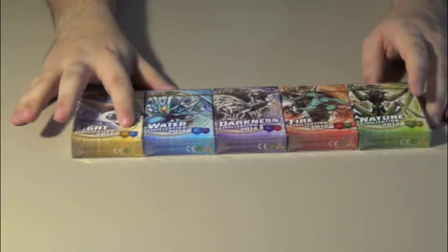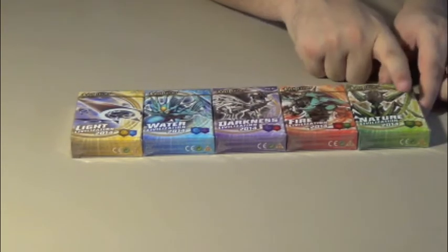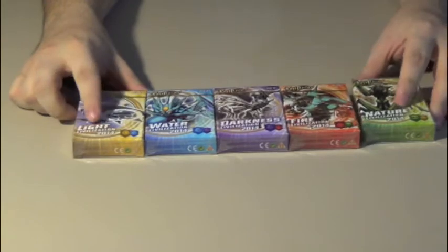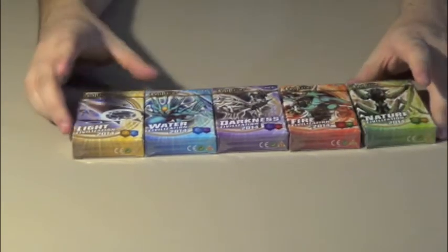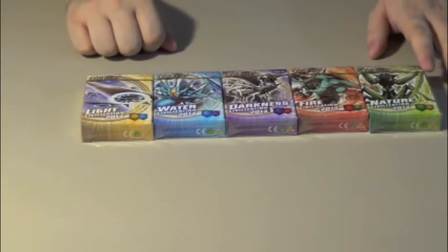These ones: light-water, water-dark, dark-fire, fire-nature, and nature-light. Again, these are the same civ combinations as the last decks. They're kind of shrink-wrapped with this pull tab here. We're going to start with the light deck, so let's just jump right into it.